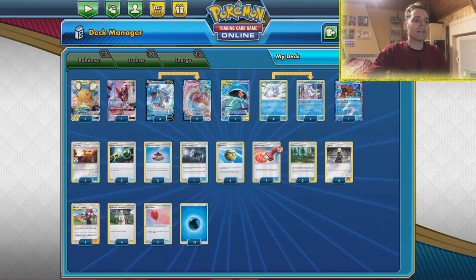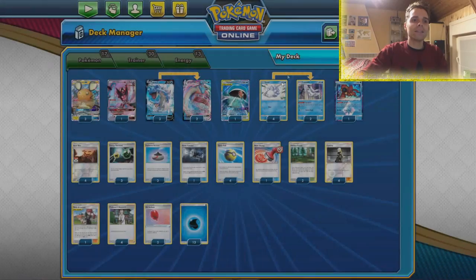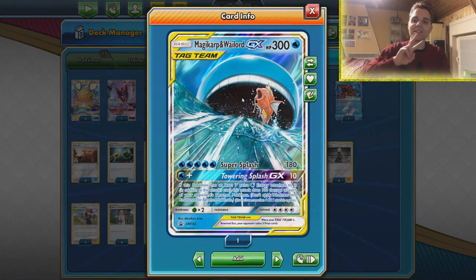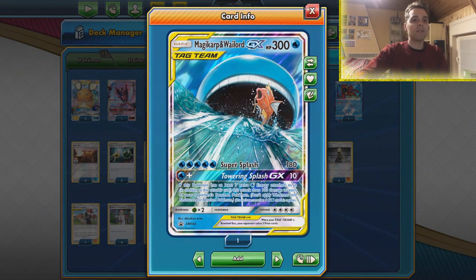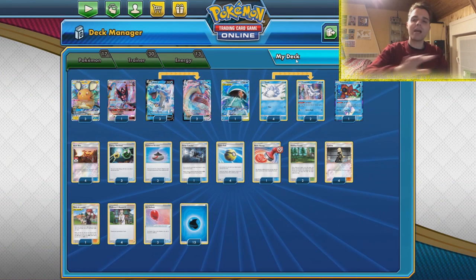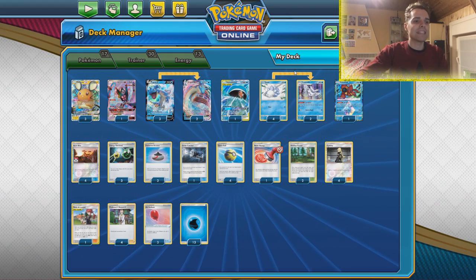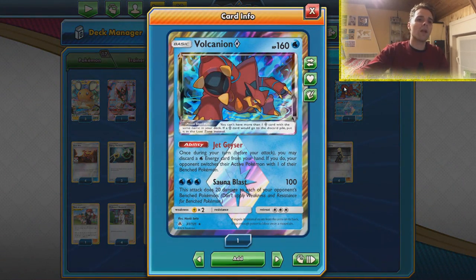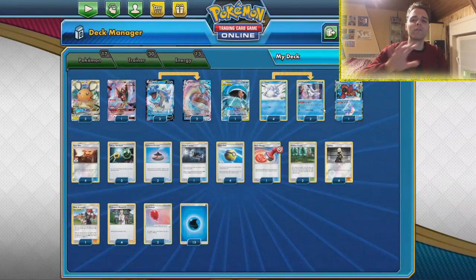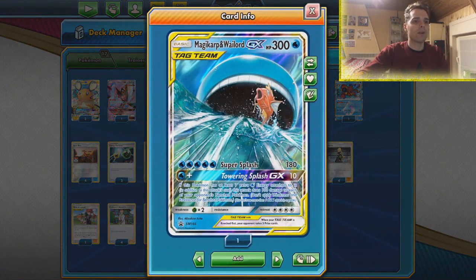If the opponent is not running a Mew, they'll definitely feel that — especially since we can use the GX move twice. With Misty and Lorelei, if we discard 5 cards from the hand, Wailord and Magikarp can use the attack twice, meaning 200 damage across the opponent's board. That's also a win condition if the opponent has Dedennies or weak Jirachis on the bench. We can always use Jet Geyser to pull one of the weaker Pokemon into the active, so that's a winning condition right there.